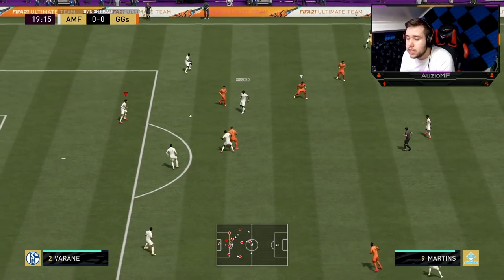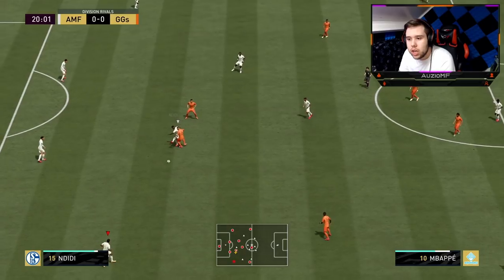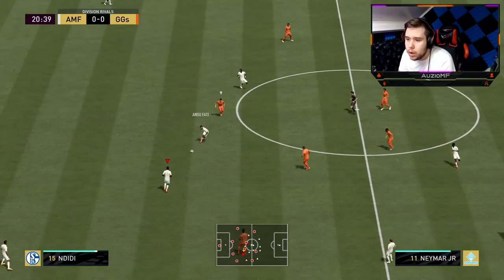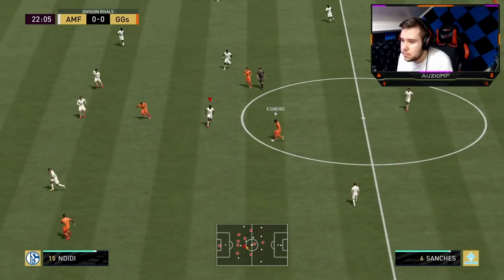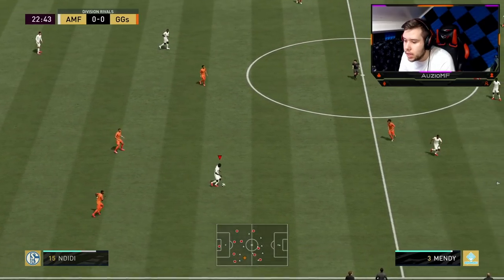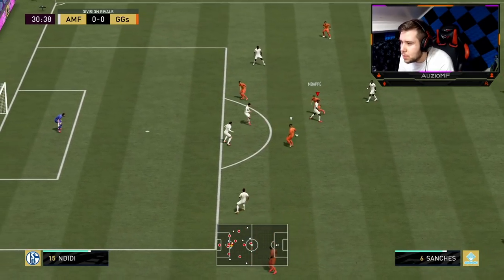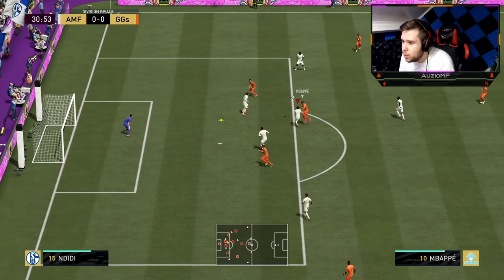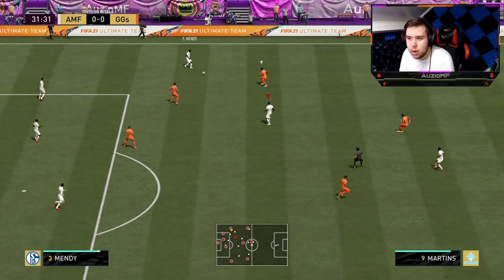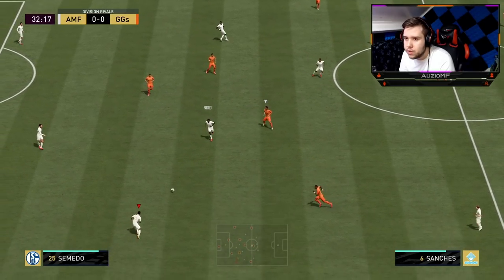Really good tackle for Ndidi. And that's something I'm noticing straight up — he puts in really really solid tackles, to the point where it doesn't really bounce back to the player; if anything it bounces to me or to my teammates. Really good interception, and that's because he's 6 foot. I honestly feel like if he was 5 foot 8, 5 foot 7, he would not have got that interception. I love his pace with that shadow chem style.